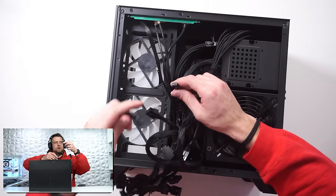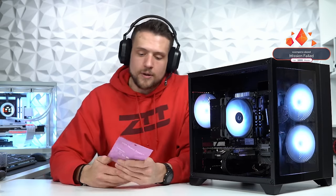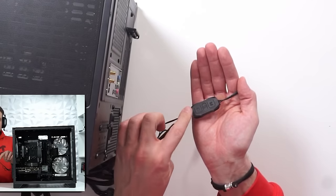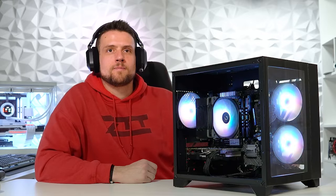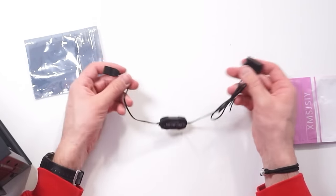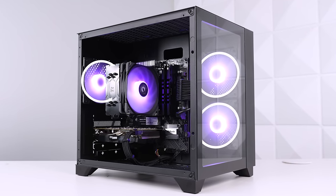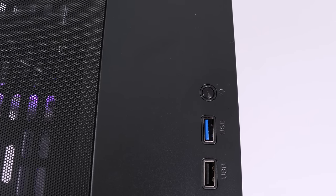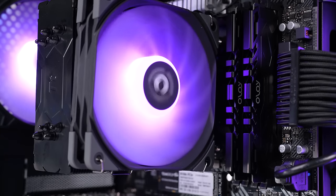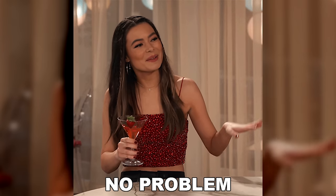One important thing to note is that unfortunately you can't daisy chain the RGB fans with our CPU cooler, which is a huge bummer. During the live stream I ended up using one of these 1-to-5 ARGB splitters to daisy chain them together, and also a SATA button controller so viewers could see all the different colors. If you're following along at home, you don't need to purchase those additional items. You'll want the three RGB fans from the case to connect to the reset button of the case, and then the RGB CPU cooler fan connected directly to the motherboard. If you want all four fans to sync up, you'll be pressing the reset switch and using the motherboard's RGB software, but at the end of the day it's just not that big of a deal.